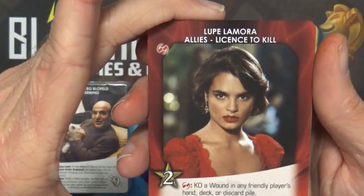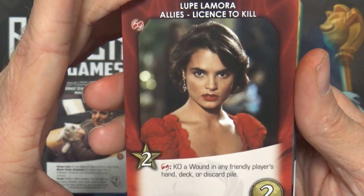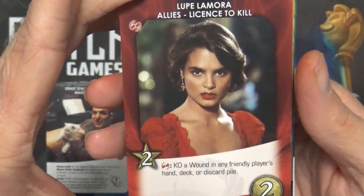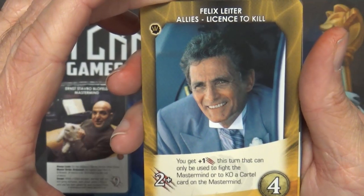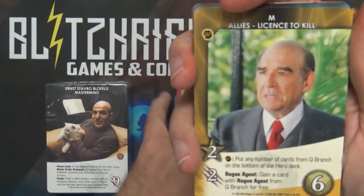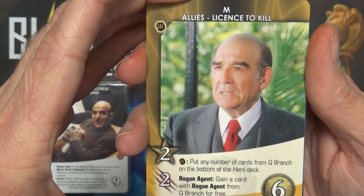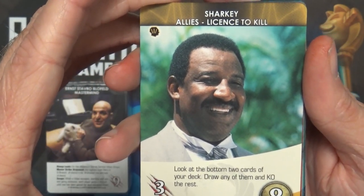Now we have our allies. Lupe Lamora - KO a wound in any friendly player's deck or discard pile. Felix Leiter - you get plus one strike this turn; can only be used to fight the mastermind or to KO a cartel card on the mastermind, five copies. M - put any number of cards from Q Branch on the bottom of the hero deck; Rogue Agent: gain a card with rogue agent from Q Branch for free, three copies. Then we have Sharky - look at the bottom two cards of your deck, draw any of them and KO the rest.